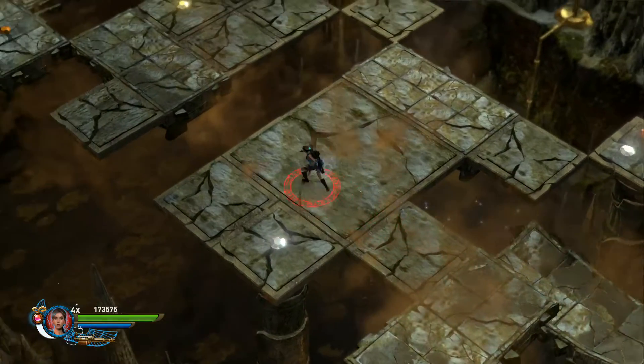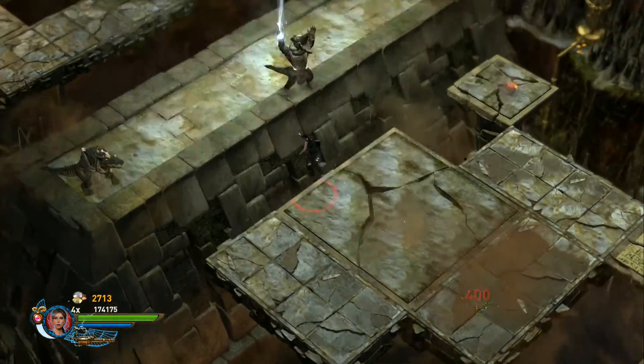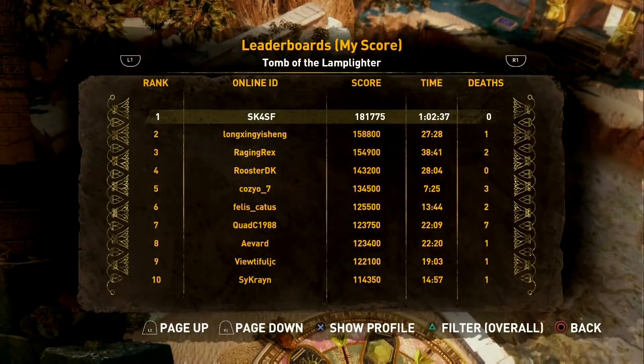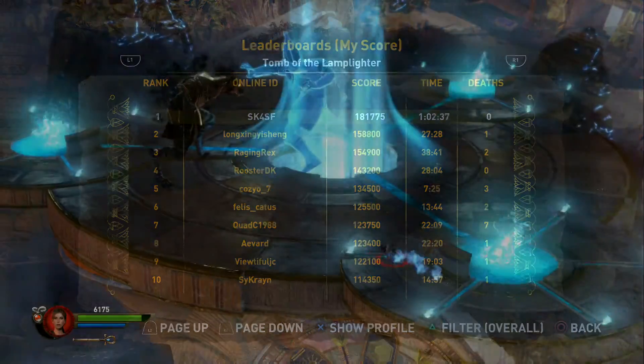I got so fed up with the bugs and the glitches and everything else that I thought, screw it, I'm going to use it to my advantage. Used an exploit in one of the tombs — Tomb of the Lamplighter — and just farmed for points, and ended up at number one in the world. So it is completely broken, this game. And if they end up banning me for using an exploit, I really couldn't care less, to be honest with you, because I'm pretty much done with this game.